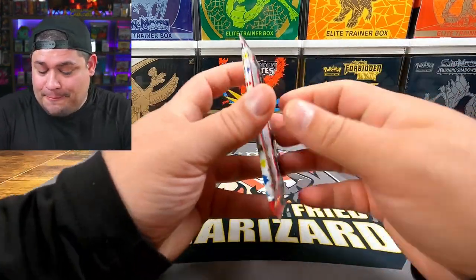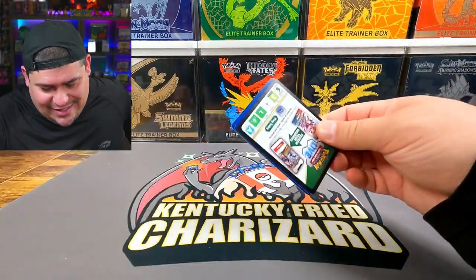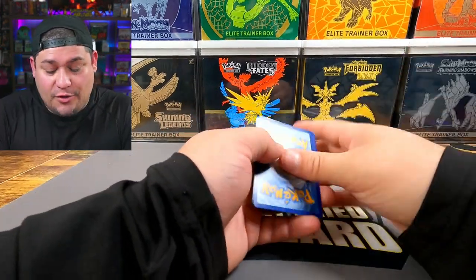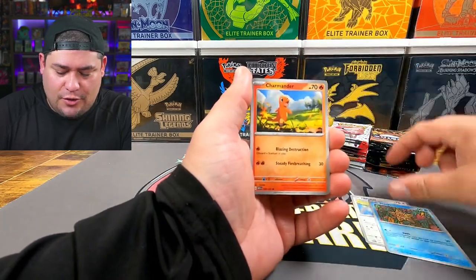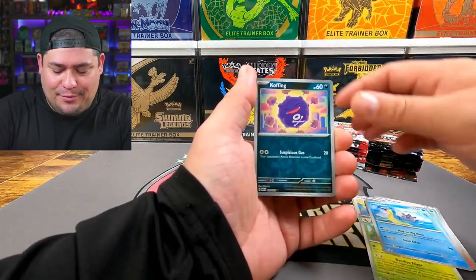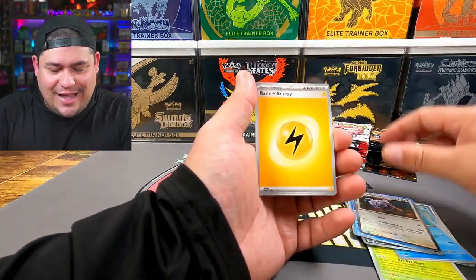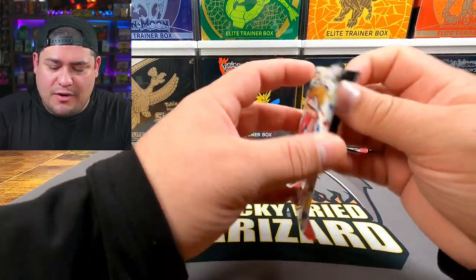151 — come on, let's pull the big boy Zard, the SIR! There's no pack trick on these, so we're starting off. We got Jigglypuff star, Charmander, Spearow, Seaking, Butterfree, Lapras, Koffing, reverse Mewtwo, Aerodactyl, and a regular energy.